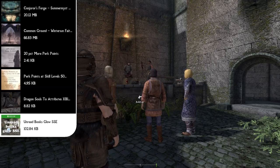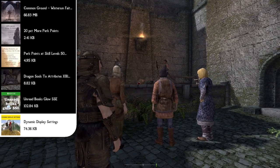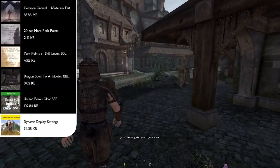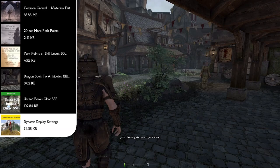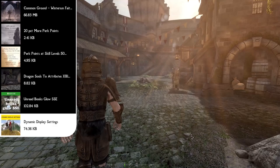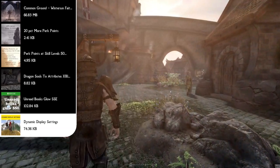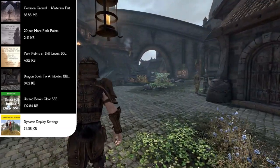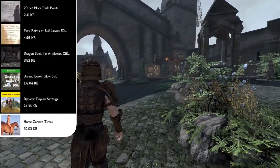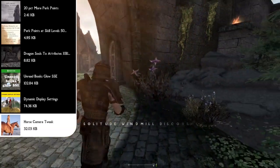Now it's time to add display and camera mods. Starting off we have Dynamic Display Settings, which lets you alter contrast, brightness, saturation, depth of field, bloom radius, and scale and threshold. You can change any interior or exterior in Skyrim to look however you want, and it saves different presets for every interior you visit. After that, the Horse Camera Tweak mod makes the camera when riding a horse look a lot better and easier to follow.